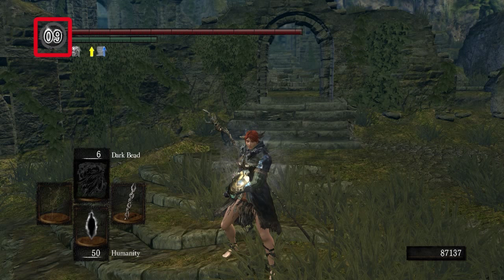The number counter to the left of that is your humanity counter. The icons below are buffs that your equipment give to you. Now below that are these boxes with some icons in them and some words. The very top box belongs to any spell that you own — Pyromancy, Miracle, Dark Magic, sorceries — they all go in there.